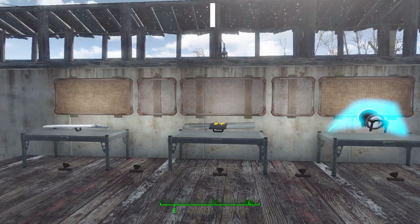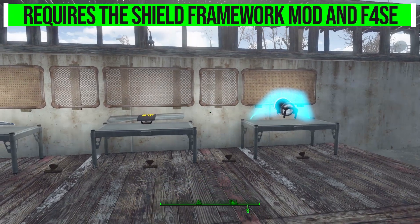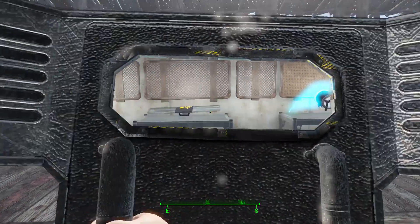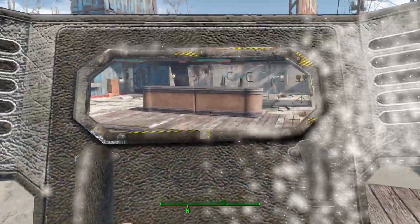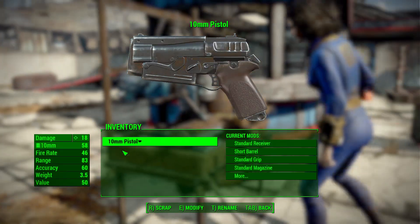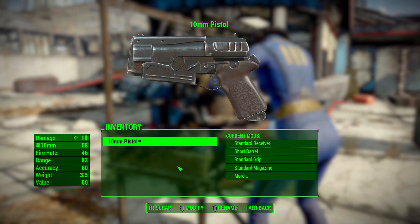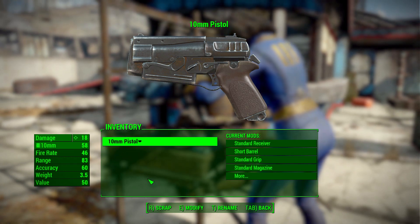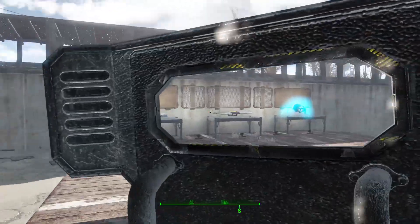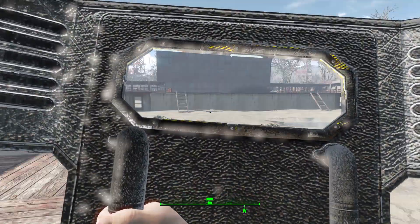There are some mod requirements to get this working — you are going to need the Shield Framework as well as the Fallout 4 Script Extender, and with those you'll be able to play around with all the shields. One sad thing is that none of these shields can be modified at a weapon workbench. I was hoping we could up the damage or add some wacky Fallout-esque stuff, but sadly that's a no. On their own, though, they are still pretty fun and block damage, which is great.